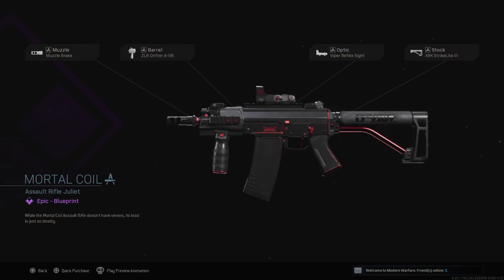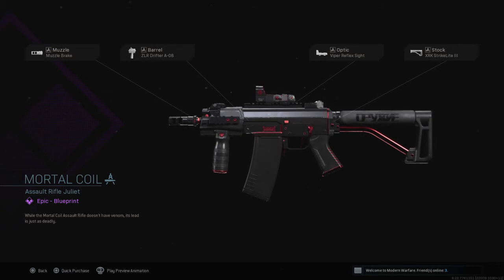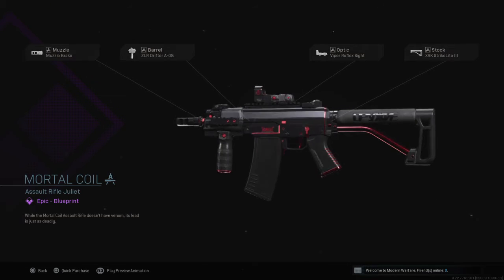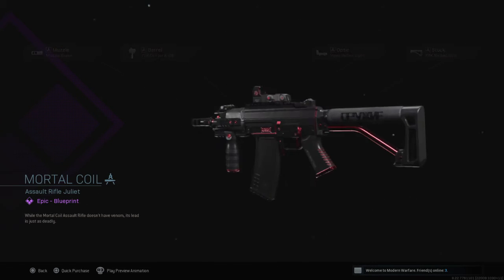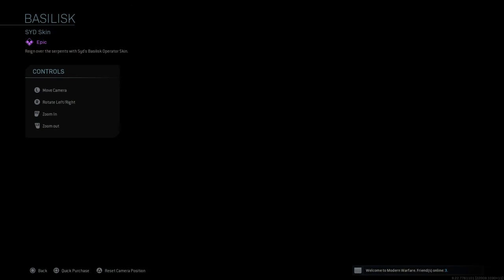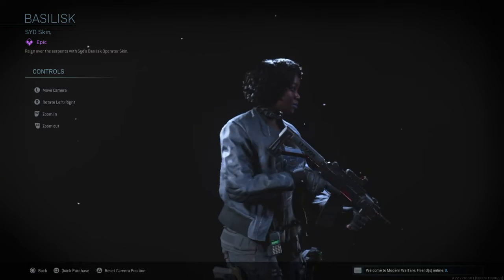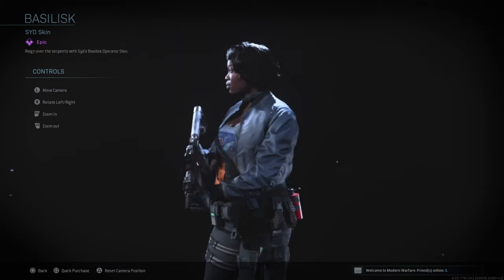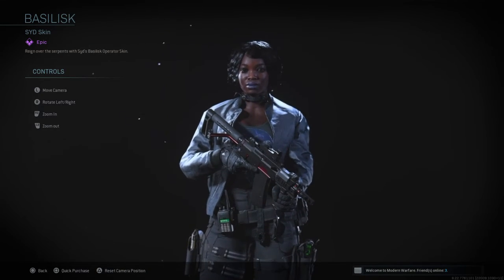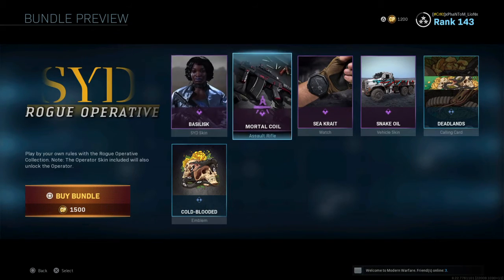You got an assault rifle called Mortal Coil — this is for the GRAU — with a muzzle brake, ZLR Drifter A08 barrel, Viper Reflex Sight, and XRK Strike Light Three stock. Not terrible — cosmetically it's blacked out with a red trim, pretty cool. Then you got Sid herself, the Basilisk skin — pretty cool. Yeah, she's badass. I like the purple lipstick and the hair. Pretty cool skin and she has something on her shirt that's pretty cool too. Badass regardless — 1500 CoD Points for this bundle.